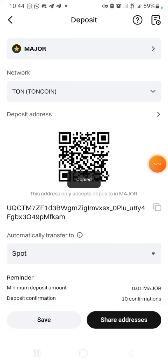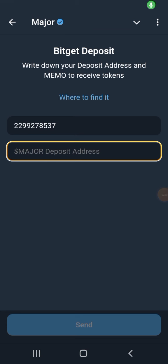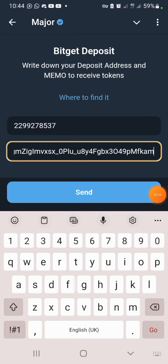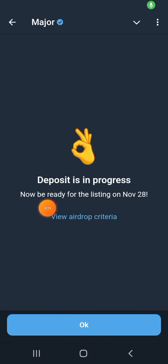Go back to Major, click on Address, and paste the address. Then click Send and confirm. Make sure you've passed your KYC on Bitget. The deposit is now in progress — click OK.